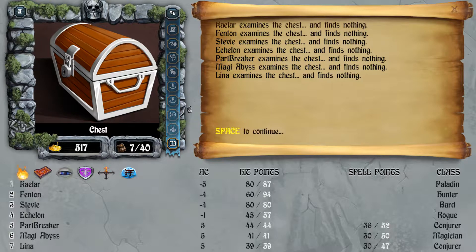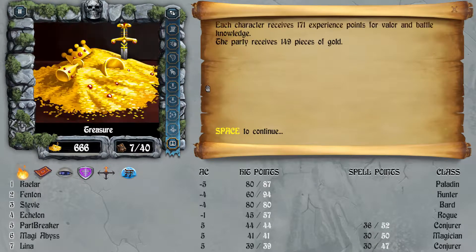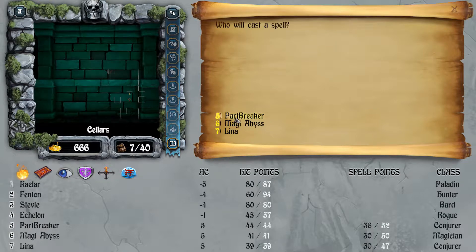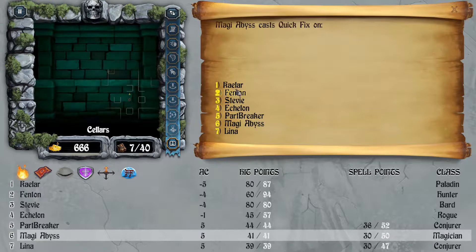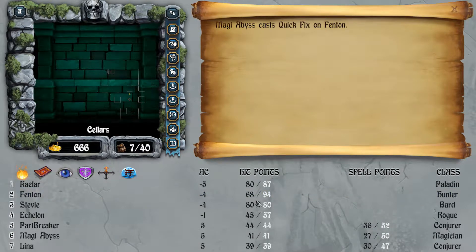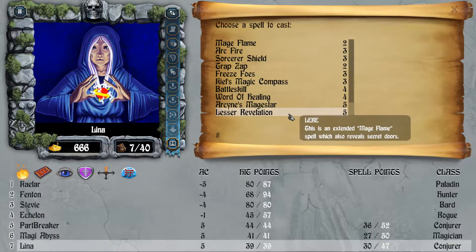Later on, when you switch around roles — like Magi Abyss becomes Conjurer and the other two become Magicians at around the same level — have everybody cast Star Flare. Magi Abyss, if you change from a level 13 Magician to Conjurer, still retains Magician spells, which is really nice. It's very useful later on when you all get to Sorcerers and have Mangar's Mindblade, which does even more damage.